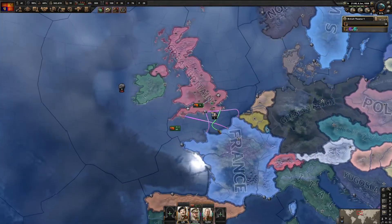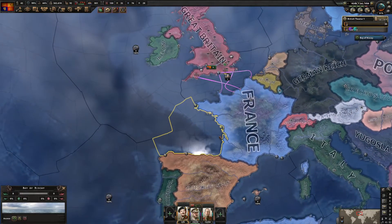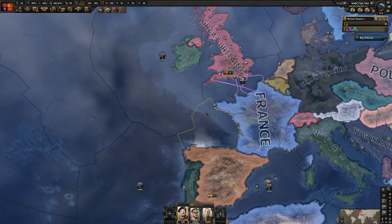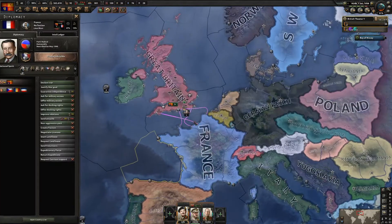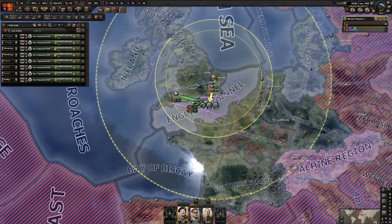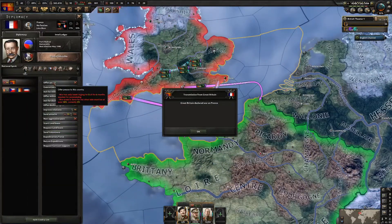Now that everything's ready we have our task forces set up. I'm not convoy raiding in this zone because we might get struck by naval bombers. Once we've actually secured the beachhead though, I'll change convoy raiding to this region. Our planes are over the English Channel and it is time to start the conflict.